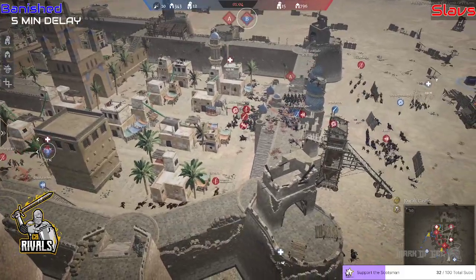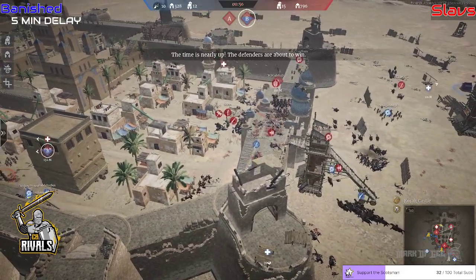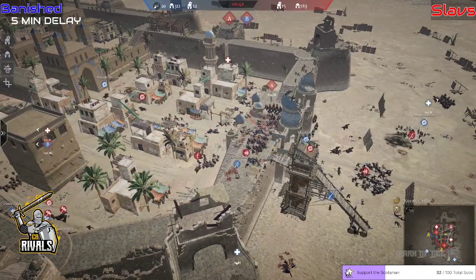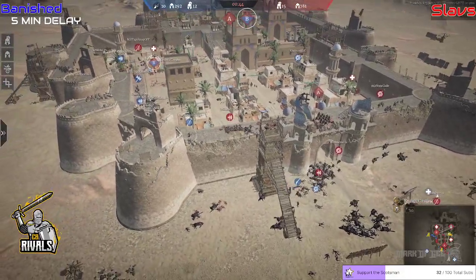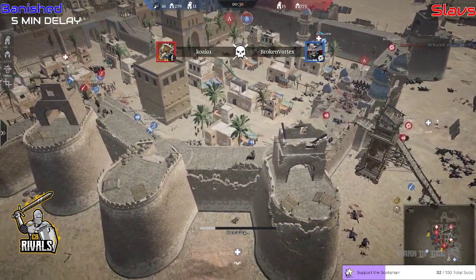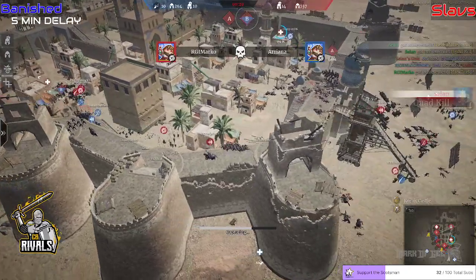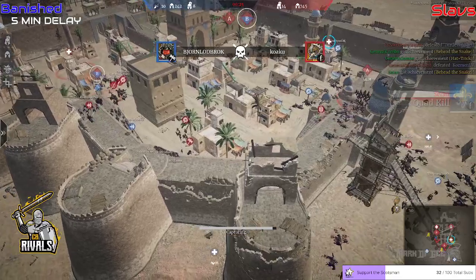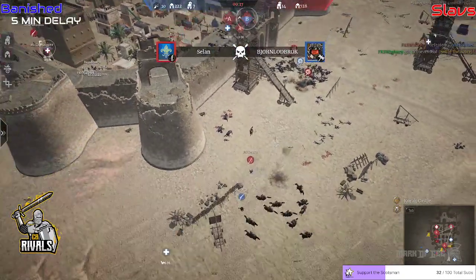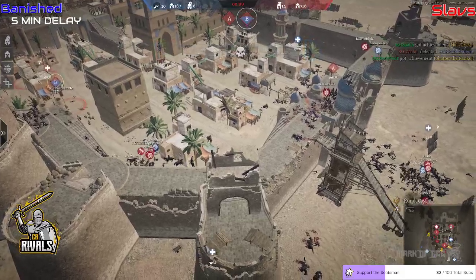It looks like it will be defended very well by Slavs. B was almost there — the B push was so good but it was so quickly disparate. There were lots of Cav doing work, but the A push could have just been a little bit better. There are 12 alive on the side of Banished with less than 40 seconds left — they're going to have to go for B. Broken Vortex falls to Koako. Marco picks up Ariana. A quad kill from Selen. Lornburg picks up Koako, stopping the streak. Van Blade and Deja Vu doing their work, Gumo picking up Legendary — and it's 10 seconds left. This is the push; that is the defense from Slavs.